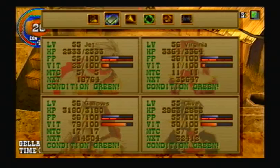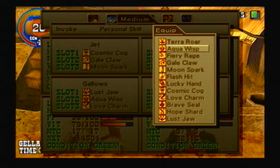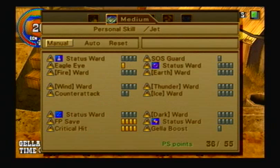The first boss I want to take on is the Kraken, who is in that well there. But before we do that, we want to be immune to water. We've got Water Ward on Gallows and Elemental Ward on Clive.